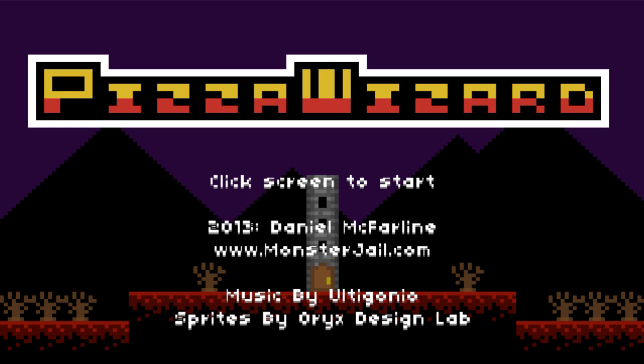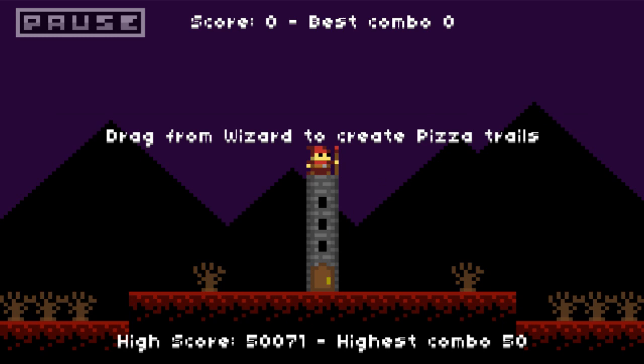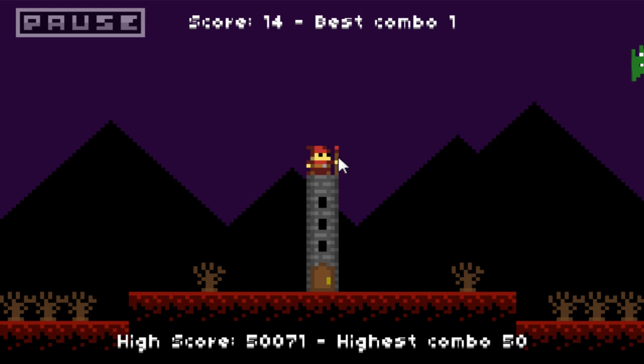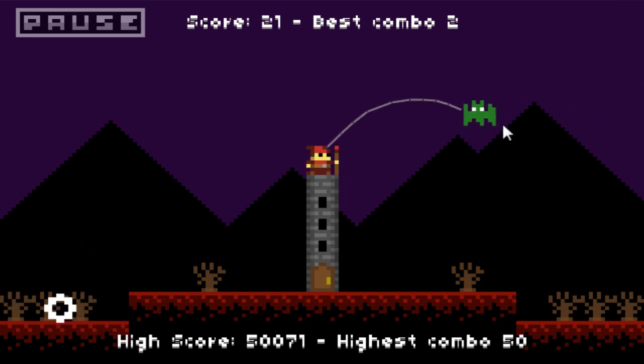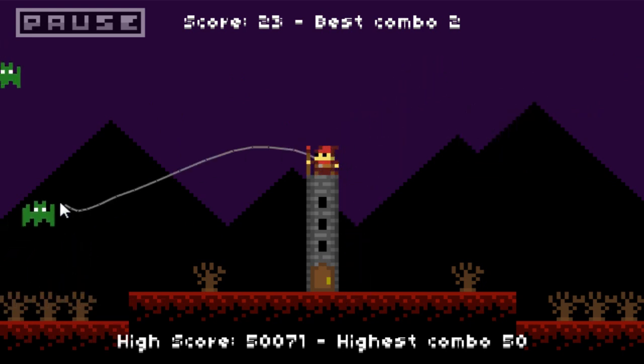So we'll be fighting dragons and orcs and bats and various other demons with our Pizzamancy powers, dragging lines to create basically a grenade that will explode into a pizza shower and destroy anything in our way. So let's click the screen to start — and there it is. Drag from Wizard to create pizza trails. Probably the greatest tutorial line I've ever read. And when I first perform this feat of magic, we actually begin our quest. There is our line of pizza, and you'll see it creates a pretty magical explosion at the end.